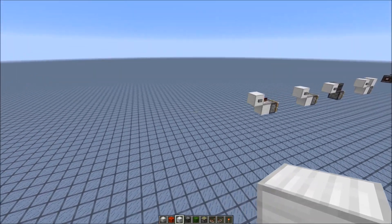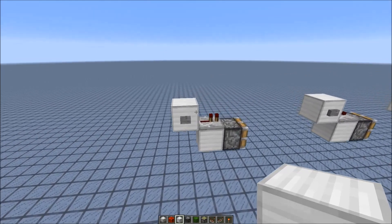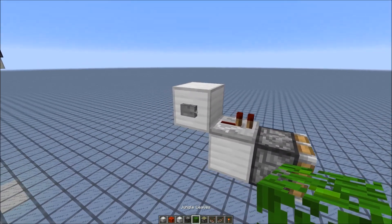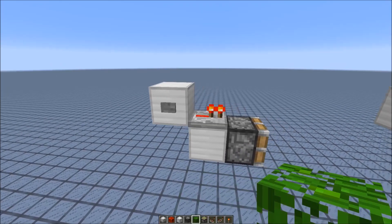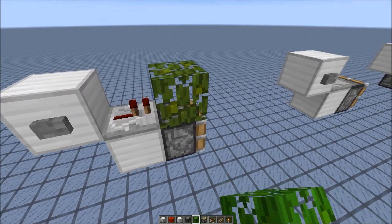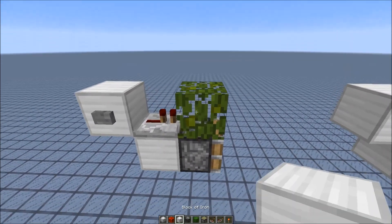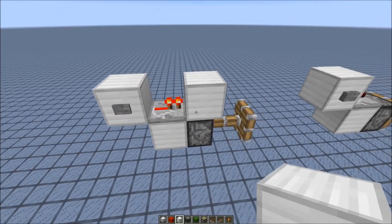But now the bad news. If a repeater has no solid block in front of it — for example if there's a non-solid block like leaves — then it doesn't give a block update anymore. It also won't get powered. You need a solid block in front of it.